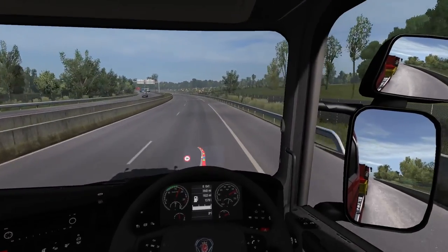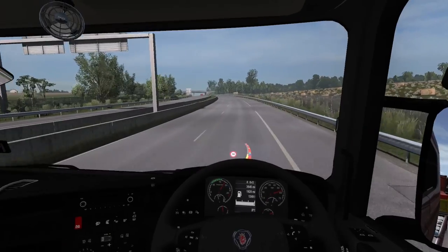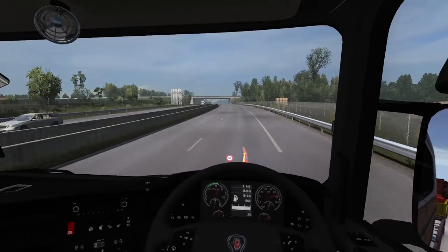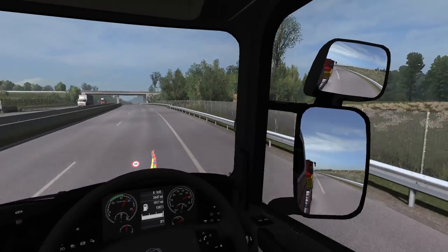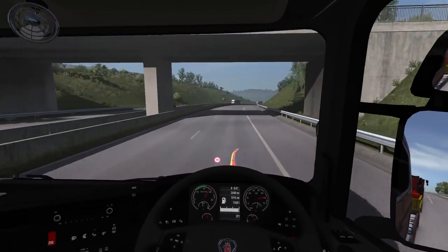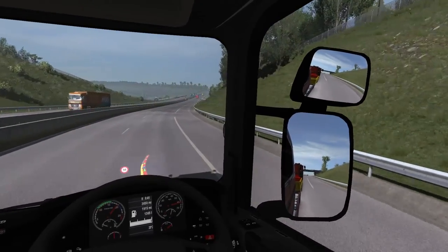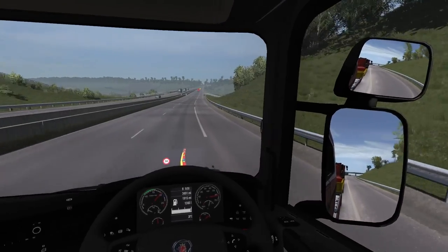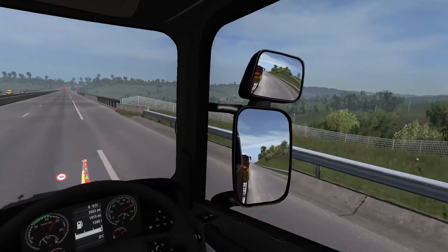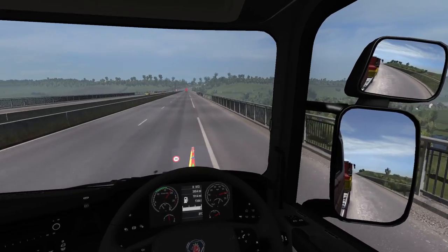I would up the traffic density if we had smoother AI, especially when it comes to junctions. We've already seen how they are at junctions — they're much better now than they were before, but they're still not good enough. Even double the current AI traffic would cause a lot of problems. What are we going over right now — what's this? A river?